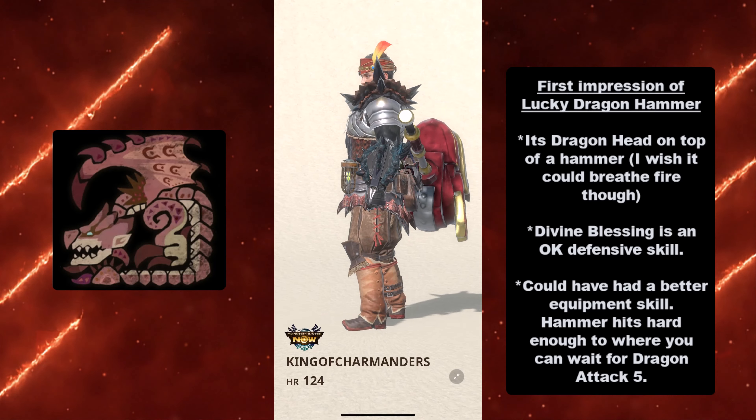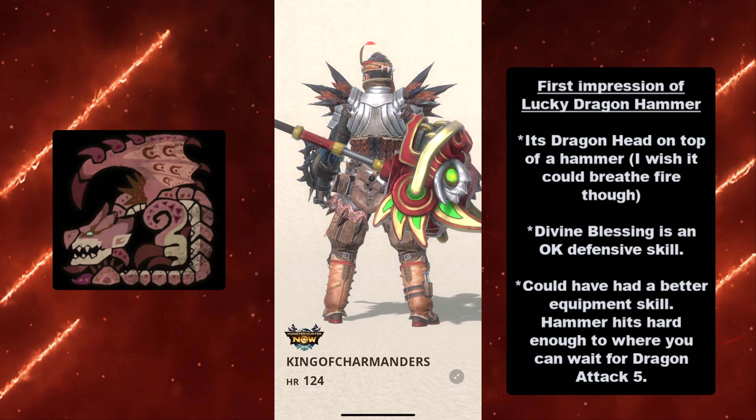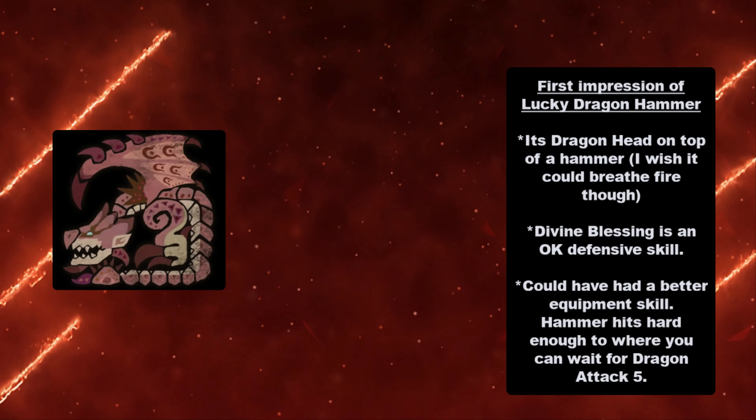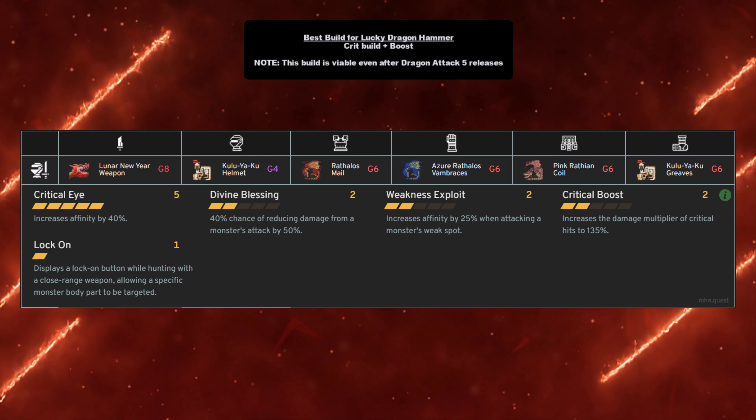The hammer hits hard enough that you can wait for Dragon Attack 5. The build I'm going to showcase in this video you can use all the way up until you get Dragon Attack 5, but it's a solid build if you don't want to go Dragon Attack 5 — you could go with this build instead.